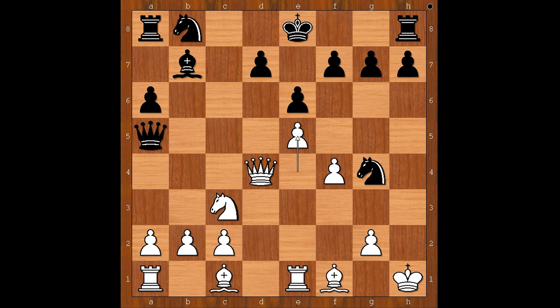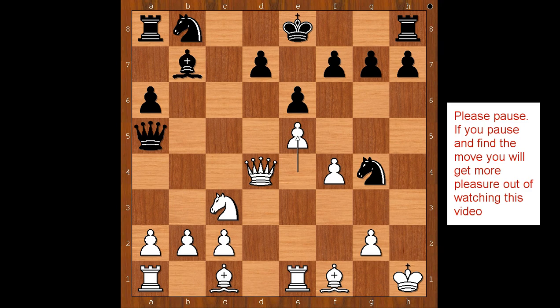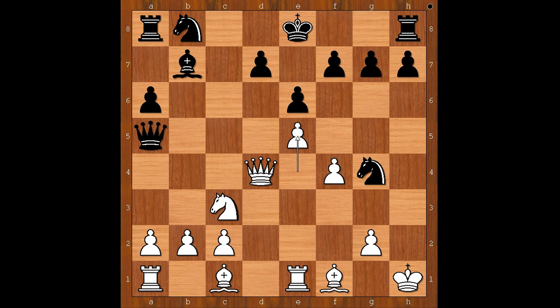Black played a killer move — an extremely unusual move. Please pause and find the killer move that black played in this position. Black played a move and white resigned. The move is queen to d8. Unbelievable — the queen goes back to the starting position, and the opponent resigned. You don't see this every day.